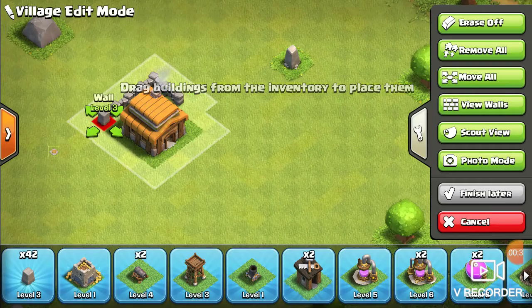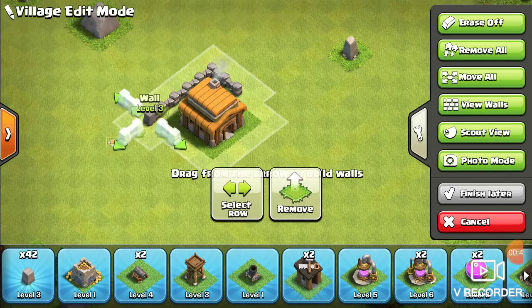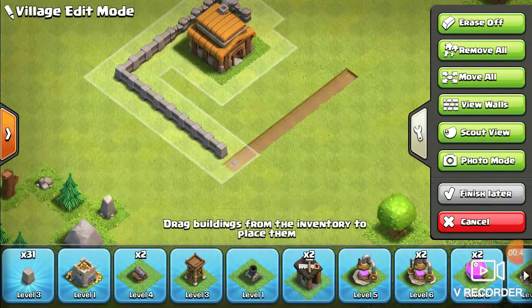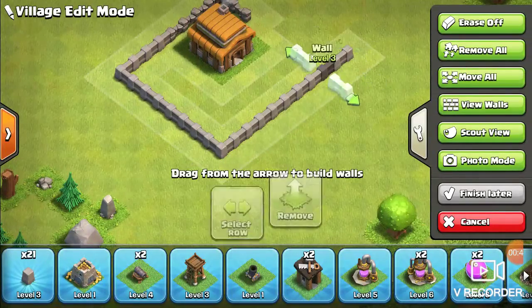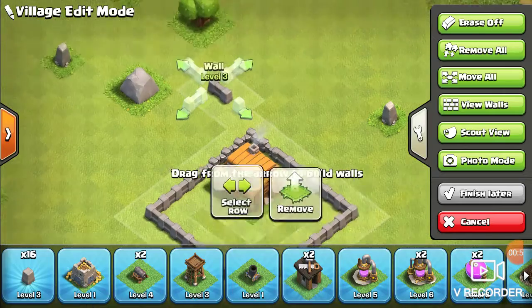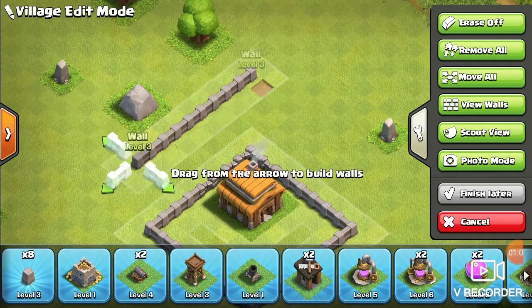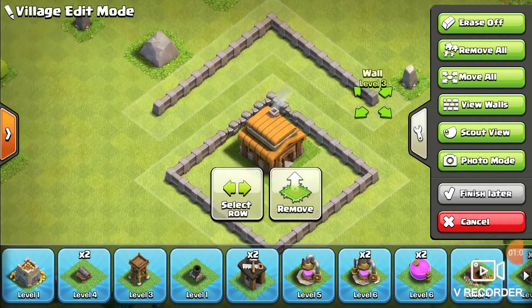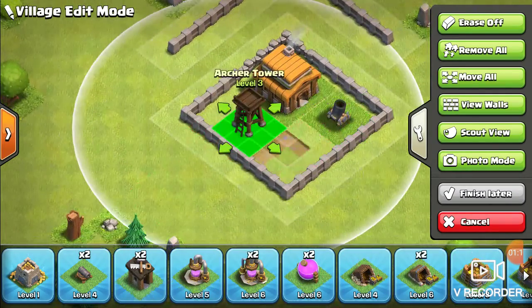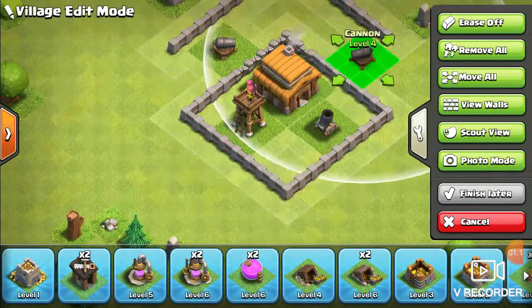So the idea here is there isn't enough walls to keep your Town Hall in its own compartment. We will have the time to do this however we feel, because it's Town Hall 3.